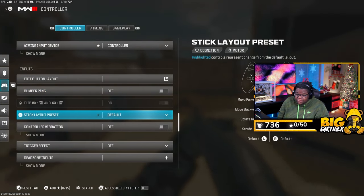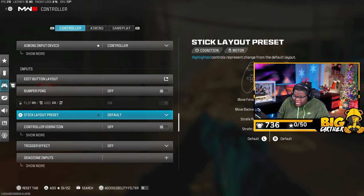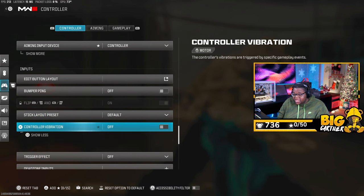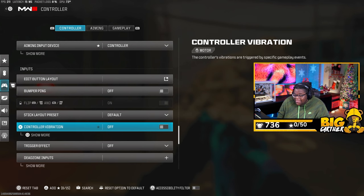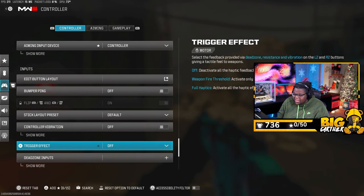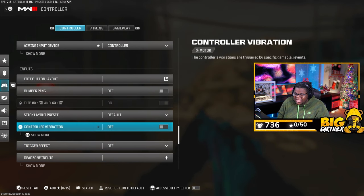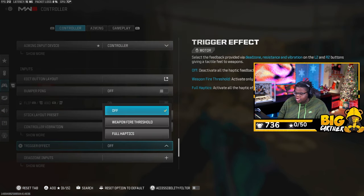Bumper pings are off. Stick layout preset — make sure this is on Default; I don't know why you would ever change this, but some people like to mess with their settings. Controller vibration: turn it off. I don't see how anyone can play with the vibration on — I feel you're a lot more accurate with it off. A lot of higher-skill players and even average players turn it off because they all think the same thing.